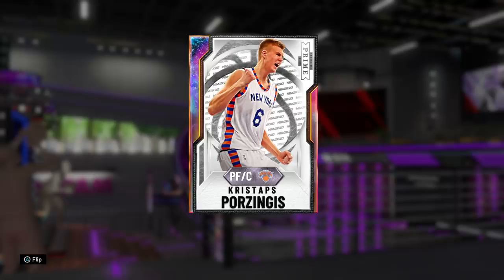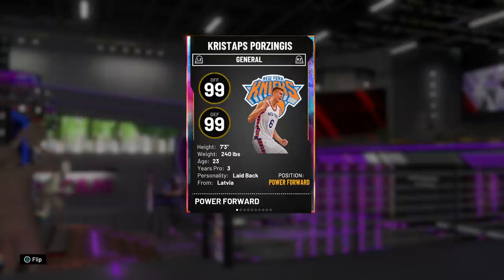But before we do, smash the like button. Let's aim for 6 million likes — I'm capping, but if we did that would be kind of wild. Today we got Kristaps Porzingis, a card everybody loves using in 2K every year. He always plays super well. So I'm excited to see what this card can do. Let me tell you why Bulbul no longer compares to Tengis Pingis.